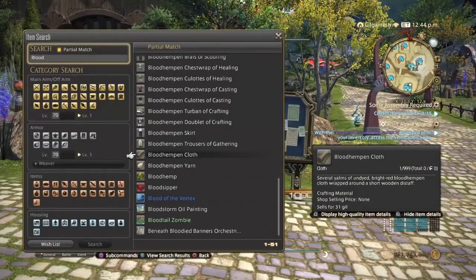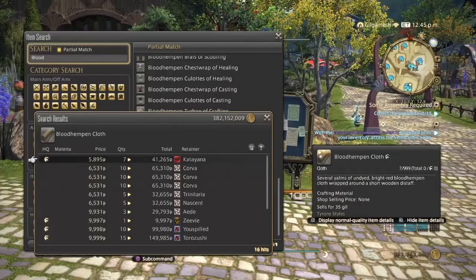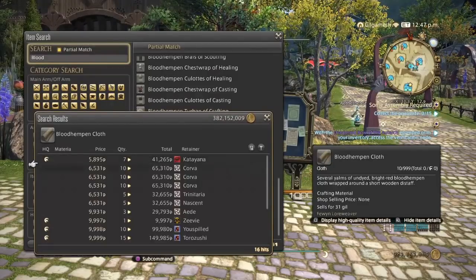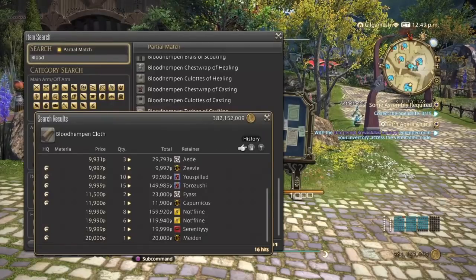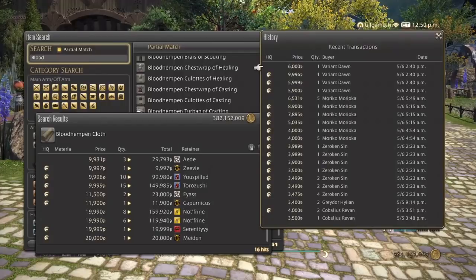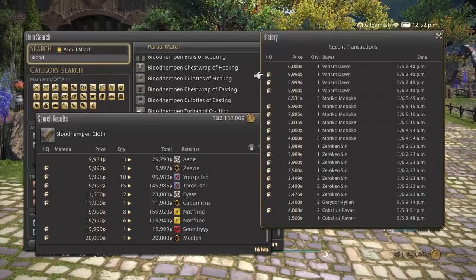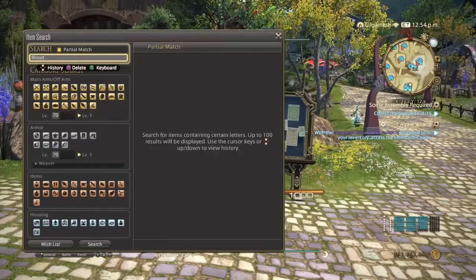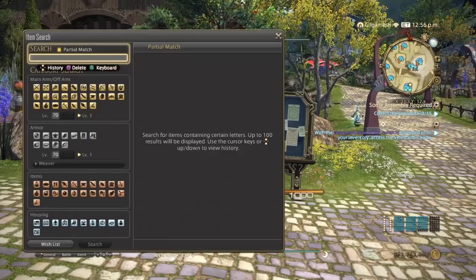Next is Blood Hempen Cloth, which comes from making Blood Hempen Yarn. These are way more expensive, ranging up to 6,000 and possibly up to 10,000 — I'm thinking about buying at 20,000 unless there's nothing on the market board. Like the yarn, it's been selling great for the past two days. The reason Weaver items are so expensive is because of the hurdles — you have to gather the item, make the yarn, make the cloth, and then make the item itself. That's why Weaver has always been expensive regardless of the expansion.